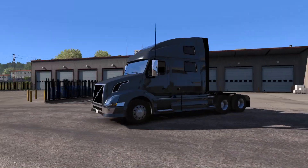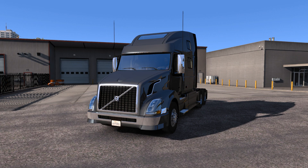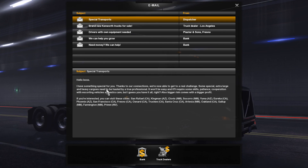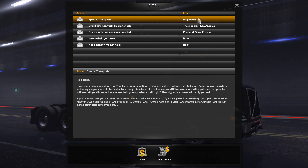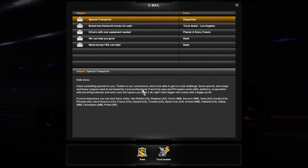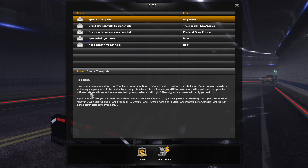The second DLC they released was the Special Transports DLC. If you watch my regular ATS episodes, we did talk about that a little bit — basically you can take these big transports and the police will escort you, they'll have traffic blocked off, it'll be a whole ordeal. So we're going to check both of those things out today.